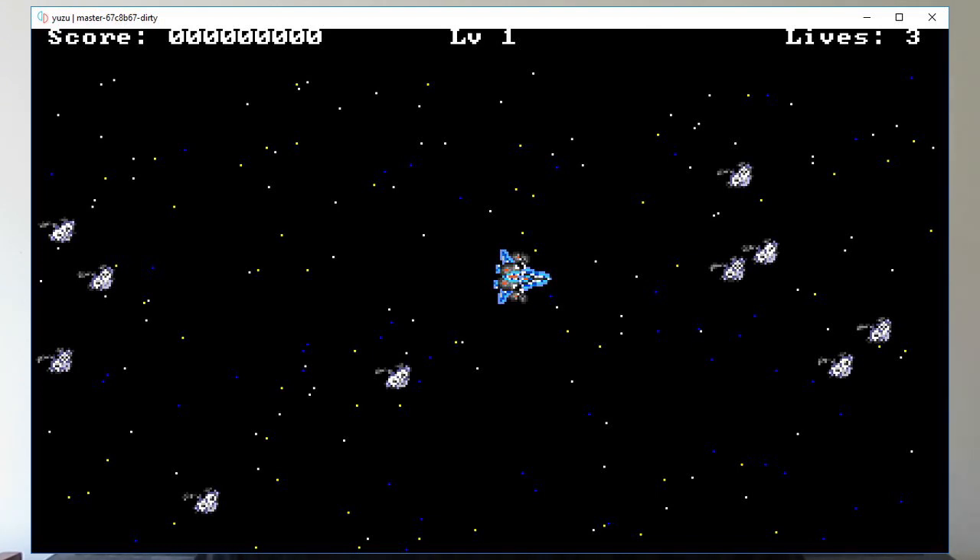Starting off with the Nintendo Switch, we have quite a few things on this device. The very first thing is an in-progress Switch emulator that will run on Windows, Linux, or Mac. It is being created by the same people who made the 3DS emulator, Citra. Currently, this emulator doesn't run any games because, as far as I know, there's only been one game actually dumped. But the emulator does run homebrew, so for developers who want to make homebrew on the Switch, this will make it a little bit easier and quicker to develop homebrew for the Nintendo Switch. They do have screenshots of a space game made for the Switch running on the emulator.